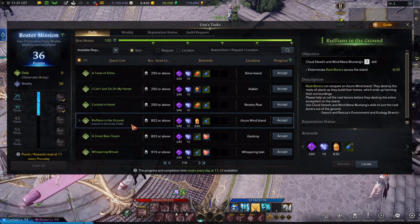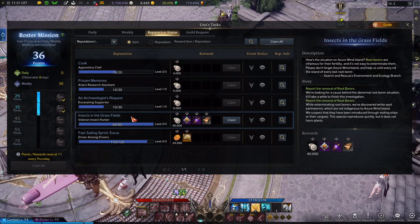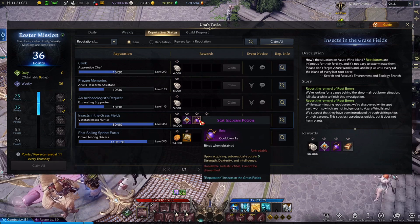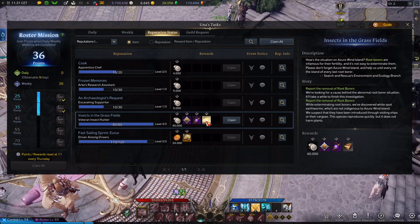You need to finish this quest about 20 times, and after that, here in Reputation — Reputations in Progress — you will see that you will reach level 3 regarding Azure Wind Island, and you will be able to claim, among other items, a Stat Increase Potion, Giant's Heart, some Silver, and the Emote Whistle.